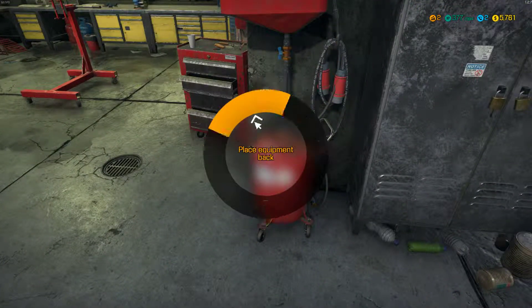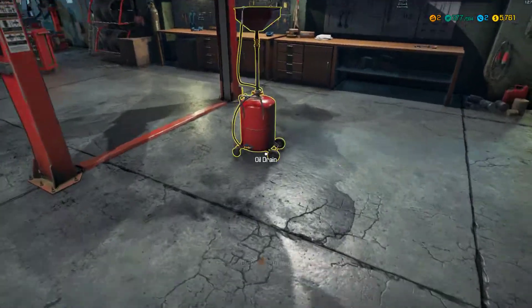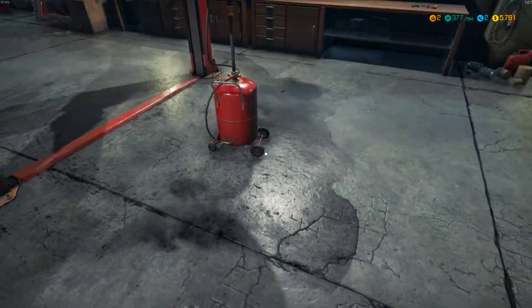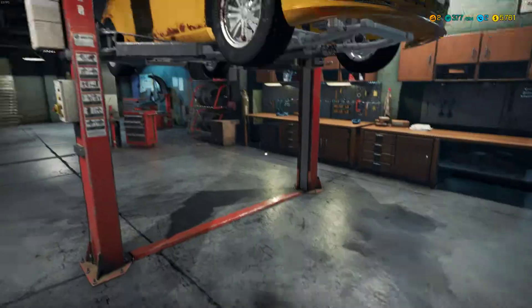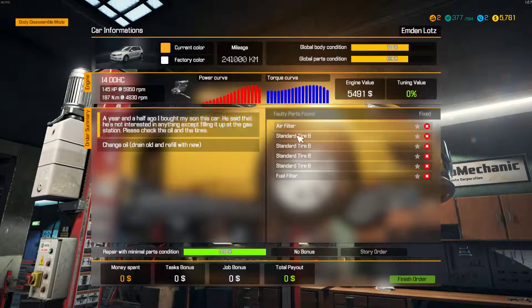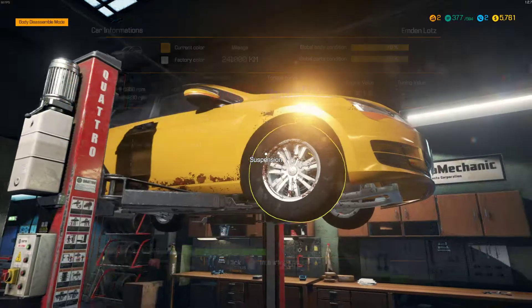So all we've got to do is move this to there, press a button, and it's done. OK, put that back. We need four standard tyres, an air filter, and a fuel filter.